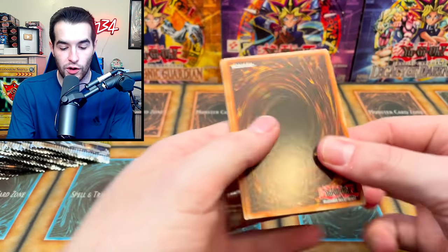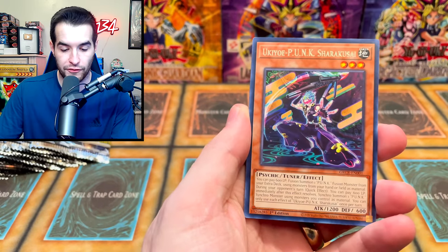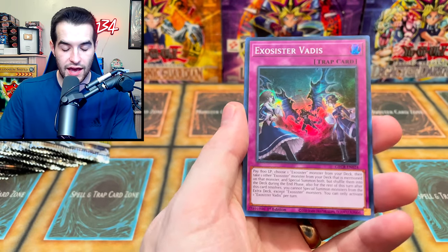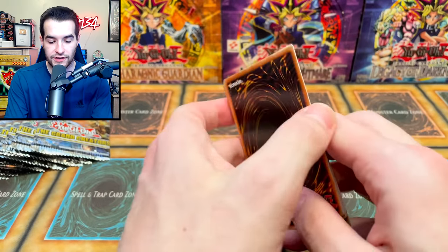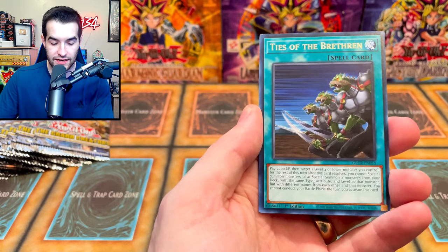What do you guys think about Grand Creators? I think it's a pretty cool set overall, though it's kind of a weird set — these collector rare sets are always a little strange. Usually there are just three ultras: Exo Sister Vetis, Hornet, and Exo Beetle. Hopefully we have two more foils — an ultra rare and a collector rare.